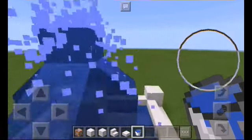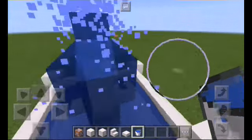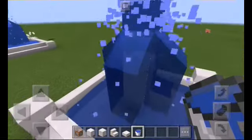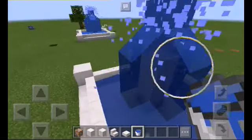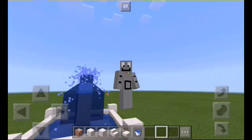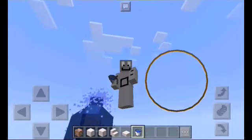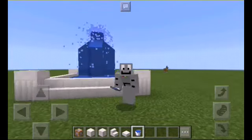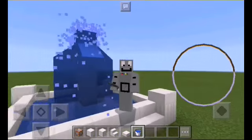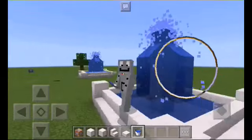And then you'll have a fountain. It's really that easy — it only takes one command. You don't have to worry about the blocks breaking or anything, and it's really cool. This is perfect for if you have a nice garden in your house or something, or if you have a nice park that you're building. It'll add on to it using only one command block, and you just need a little bit of space for it, and it's just really easy to make.